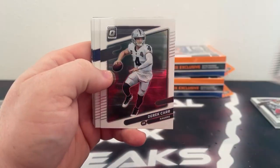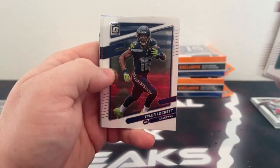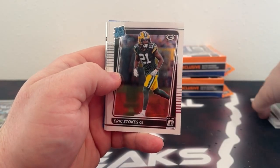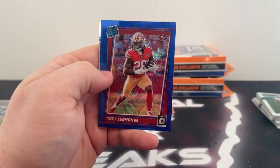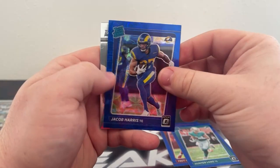Got a Jared Goff. Derek Carr covers Dalvin Cook. There's Jim Kelly, Odell Beckham Jr., and a Tyler Lockett. Matt Ryan covers DeForest Buckner. Joe Burrow. Some base-rated rookies: Eric Stokes, Kyle Trask, and Javon Holland. Got a hollow, Jerry Judy. And our blue scopes: Trey Sermon, Hunter Long, and Jacob Harris.